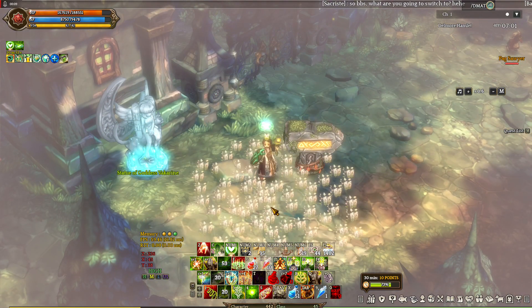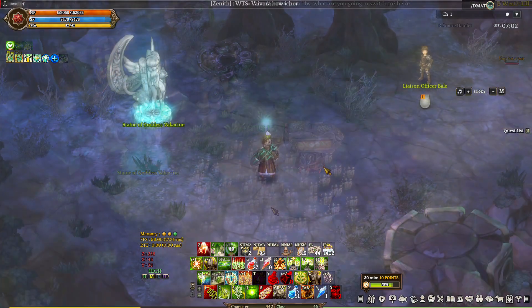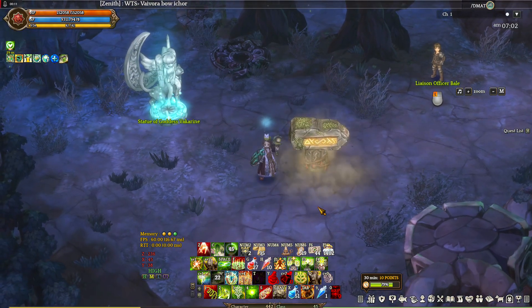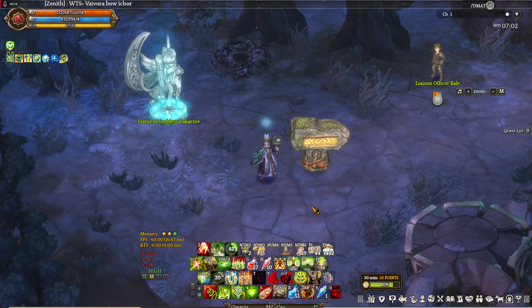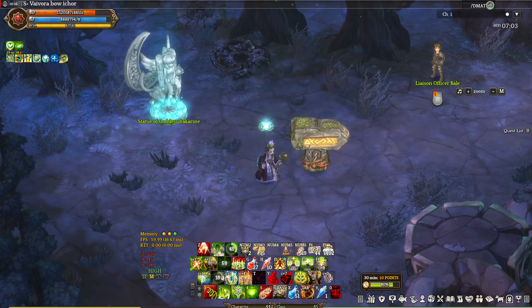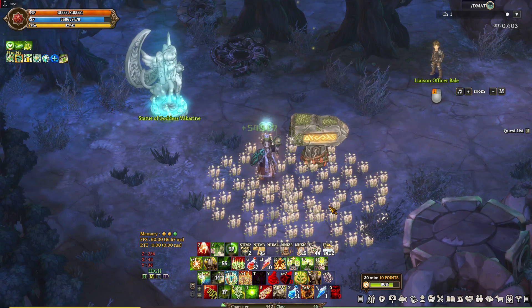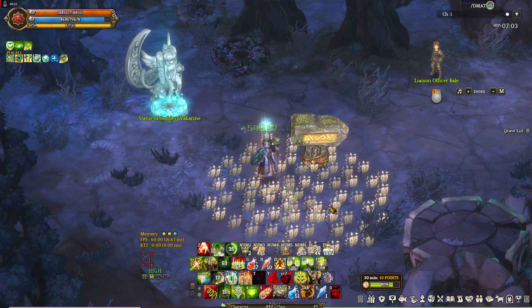The next and last spell we're gonna cover for Druid is Hench Stone. Why Hench Stone? It's because this installation spell will increase the amount that Cortasmata heals. Plain and simple — keep it up always. And that's Druid, one of the best classes to pick in the Cleric Class 3.